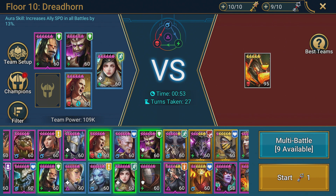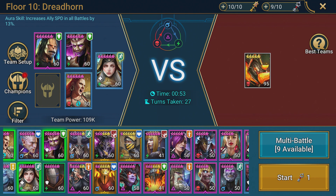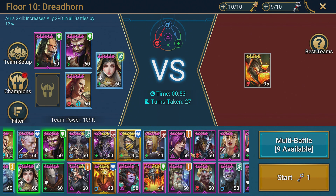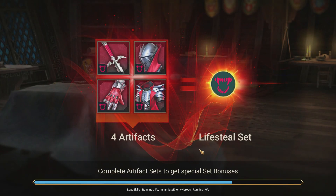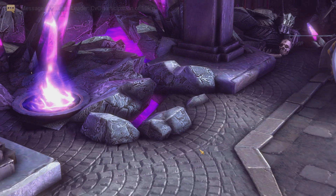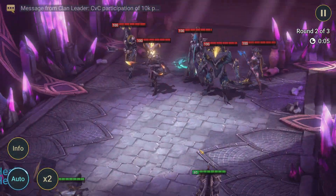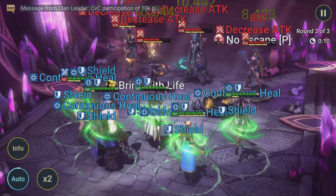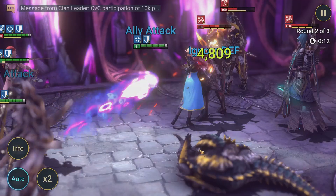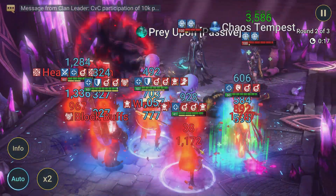One of the problems Plarium made with the advanced quest is they made it available too early. Now people are trying to get their silver keys done and they can't get past this guy, because past rotations the Doom Tower may have had an easier boss like the Magma Dragon, which is pretty much a joke at floor 10. The point of this video is just to help you get through it, get your five silver keys done every day, and get your advanced quest finished.